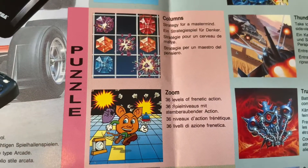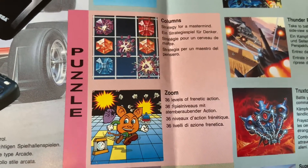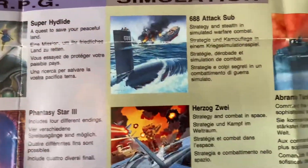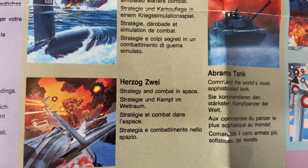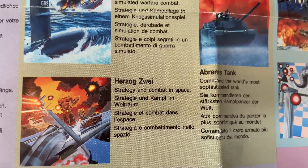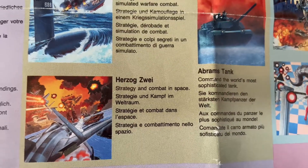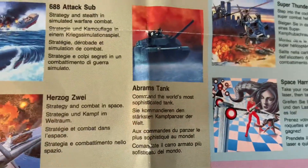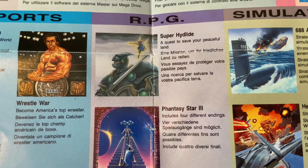Over to puzzle, which is even smaller than the driving section - literally two items: Columns and Zoom. I have Columns but not Zoom. Then simulation, which has 688 Attack Sub, Herzog Zwei - I bought this game off a friend on Twitter who was selling his Mega Drive collection - and Abrams Tank.